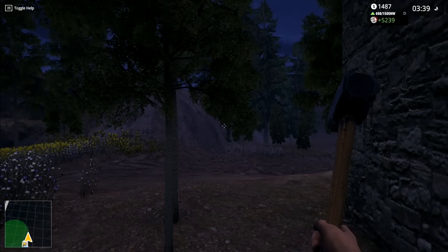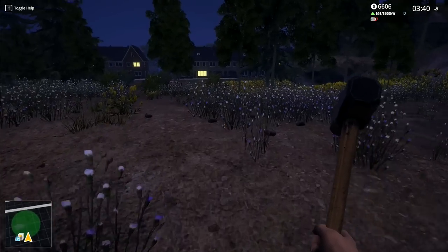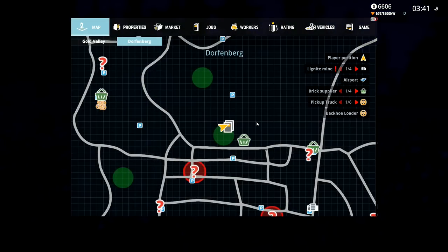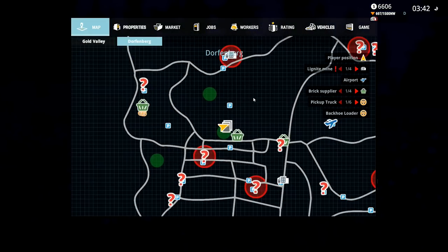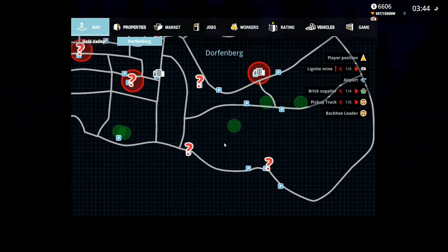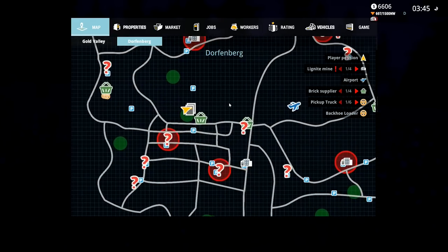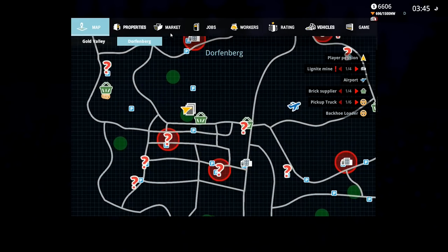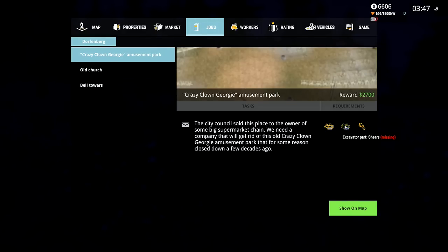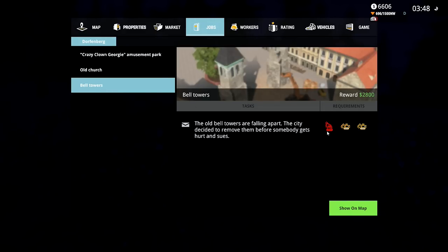So we have now six and a half grand, which is still not quite enough. There is room for yet more improvement. We don't have enough to buy the backhoe - basically just the JCB digger. Let's have a look at jobs. We've got Crazy Clown Georgie, which I need the shears for. Bell towers - I need the crawler crane. The city decided to remove them before the bell towers fall apart. We've got a lot of old stuff here that we need to demolish.